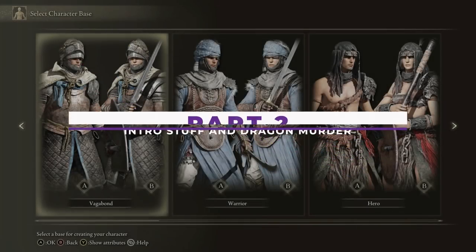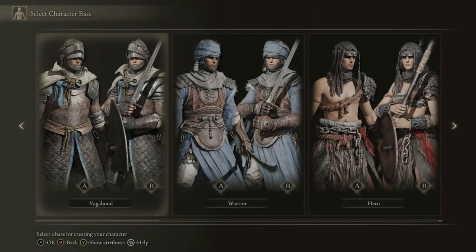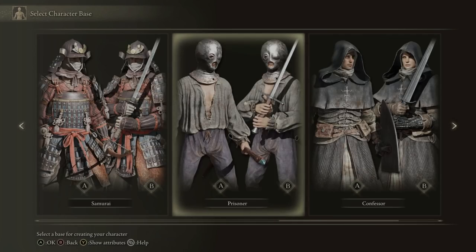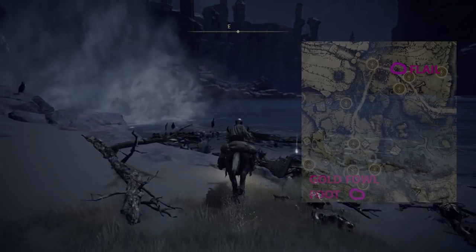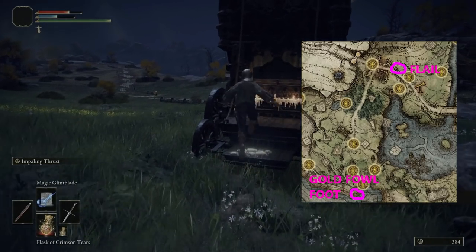All right, from the start you're gonna pick Prisoner. However, you can also pick Confessor, and it does cut a couple steps out here. But if you want to purely min-max, you'll want Prisoner because of the reroll later. Either one will work. You're gonna need to do the normal intro stuff: getting the horse, getting summons, and heading to the beach and grabbing the gold chicken foot. Also, be sure to grab the flail in the back of the cart here, as it is our bleed weapon.